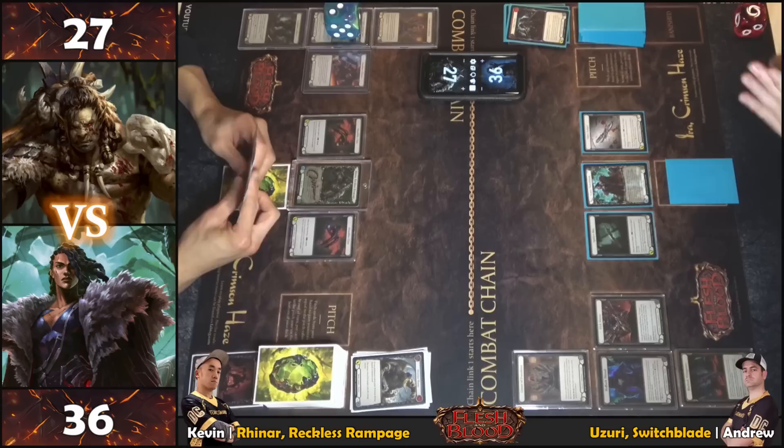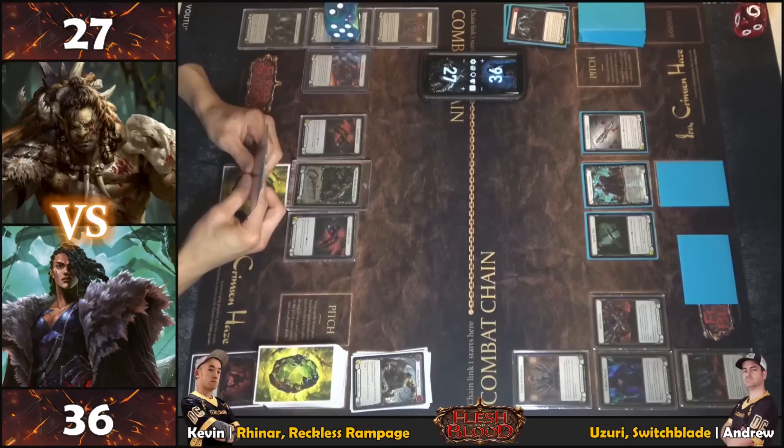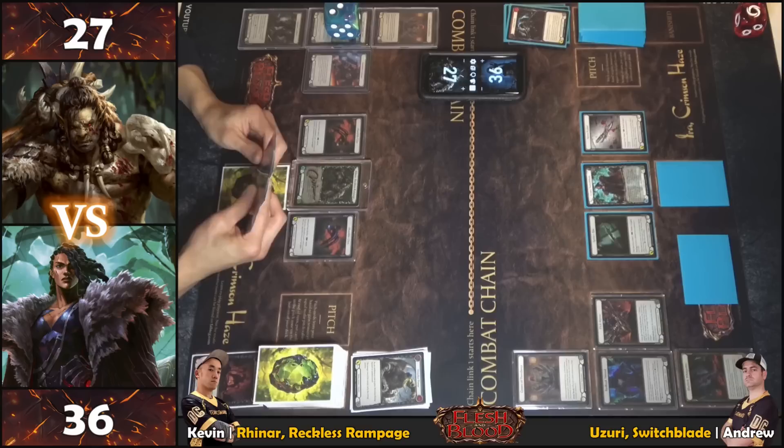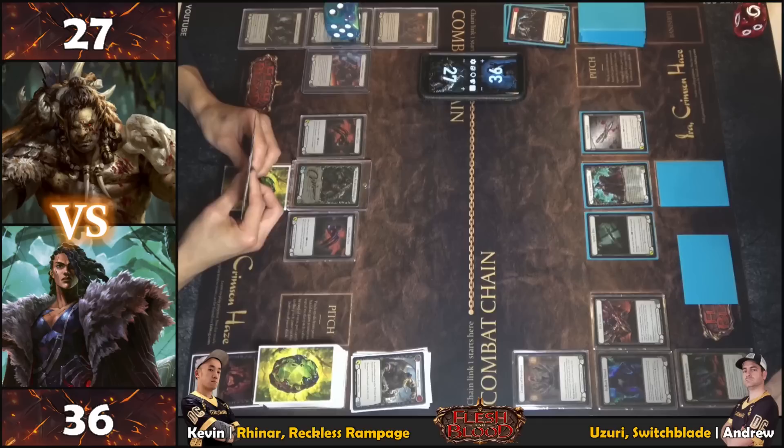A very well-executed plan. The Concealed Blade definitely threw things off — taking the Blood Rush was key. But there is an alternate game plan in hand, so it's still very much up in the air. Too early to roll Scabs, deciding how to proceed.